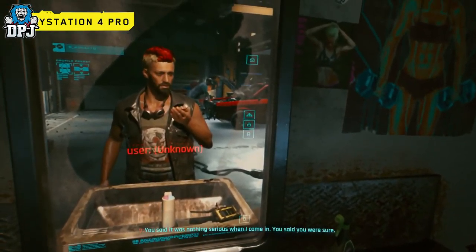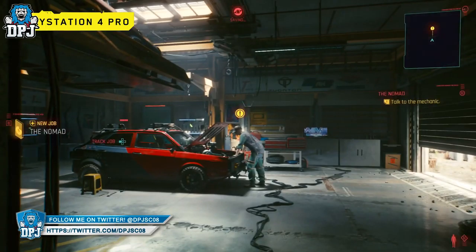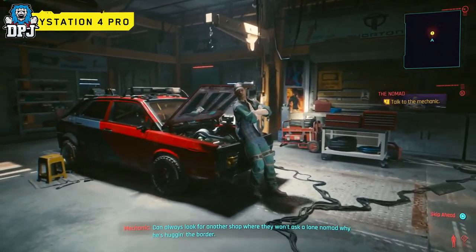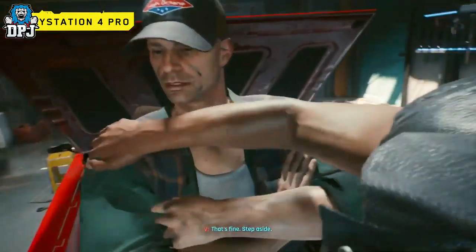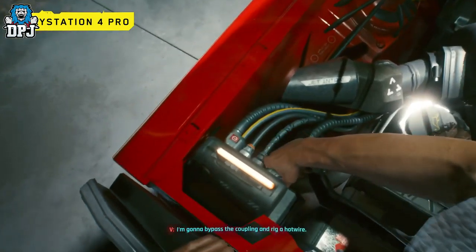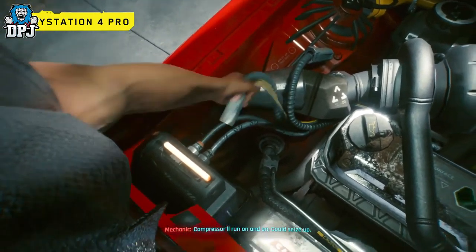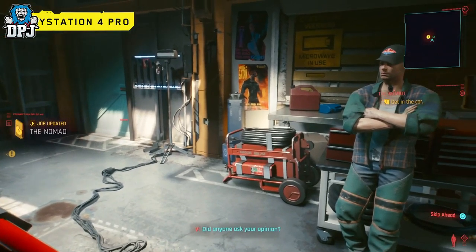Electric coupling module. You said it was nothing serious when I came in — you said you were sure. Guess I was wrong. Can always look for another shop where they won't ask a lone nomad why he's hugging the border. That's fine. Step aside. Got any idea what to do? I'm gonna bypass the coupling and rig a hotwire. Compressor will run on and on. It could seize up. Did anyone ask your opinion?